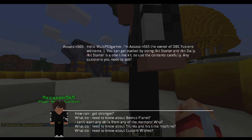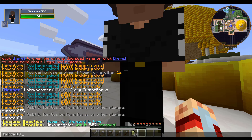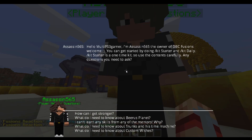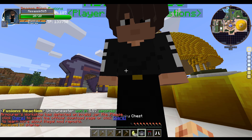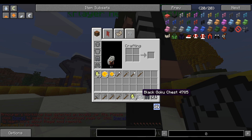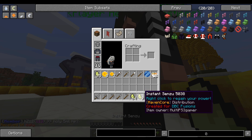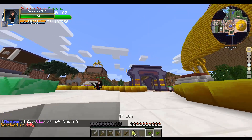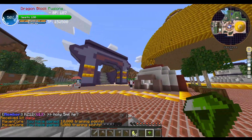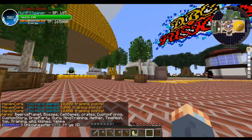Do slash get started and get daily. Senzu beans daily — more senzu, some zenni, ramen, TP. Easy TP right off the bat! Let's figure out where we have to go. Warp — I think you need to go to Time Nest to do the quest.